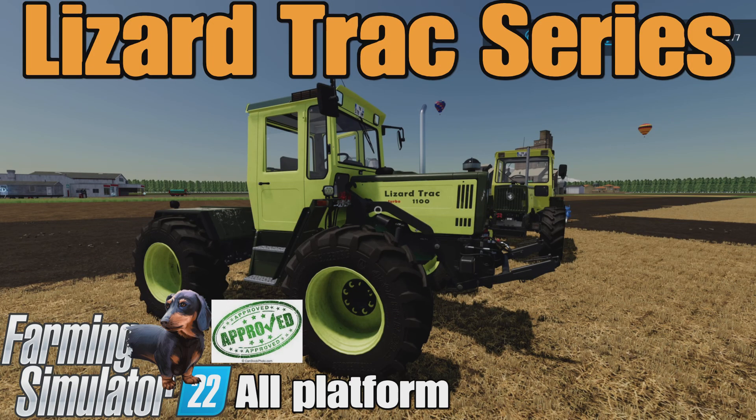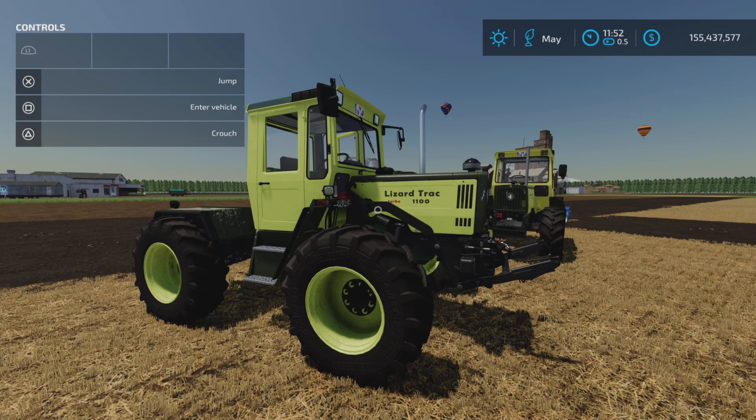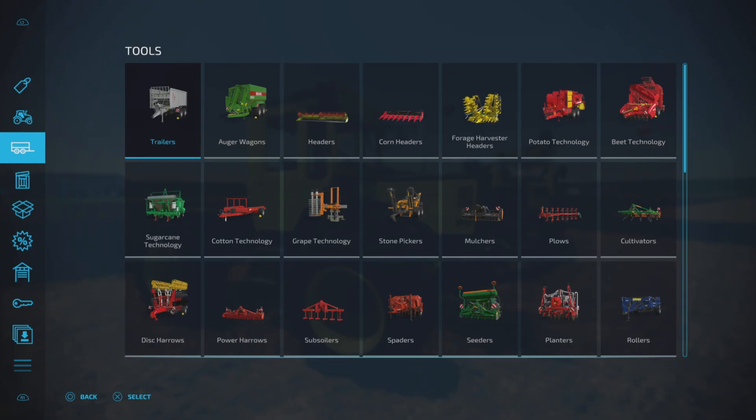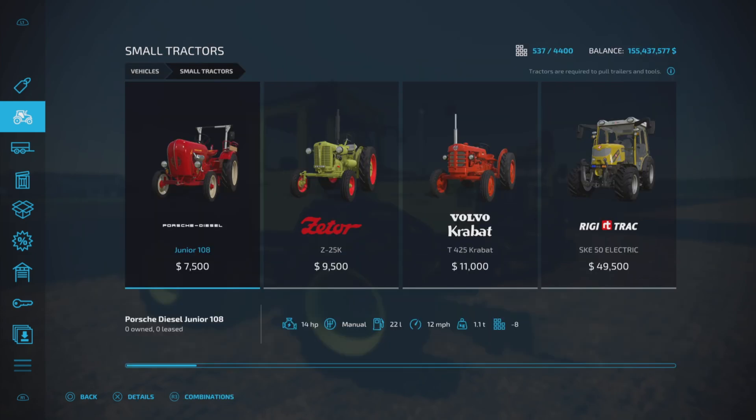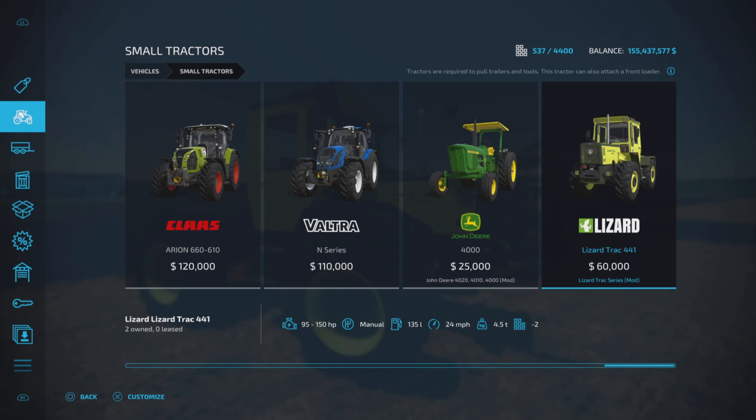This is the Lizard Track Series by Burmy456 on Farming Simulator 22, available for all platforms — PC, Mac, and console. I'm on PS5 here on the Georgia Farms map for this test and demonstration of this small tractor. It's 39.28 megabytes to download and 26 slots on console, based on a Mercedes-Benz according to DJ Goham.